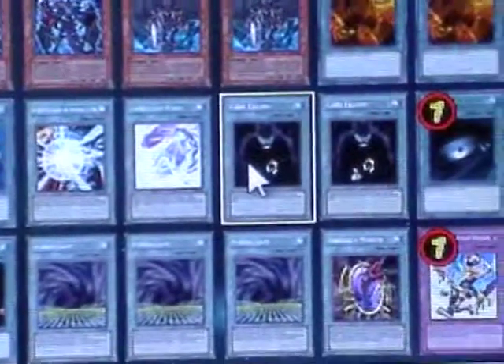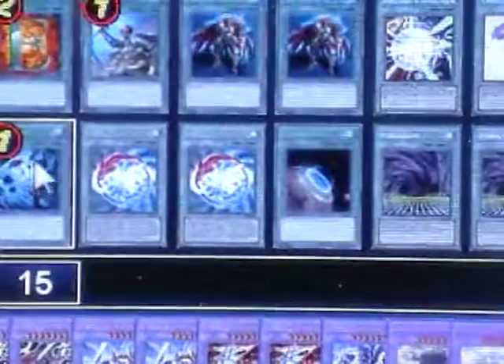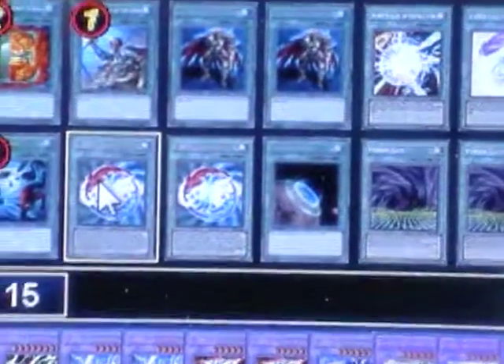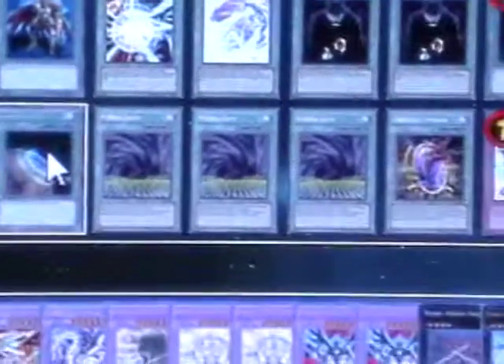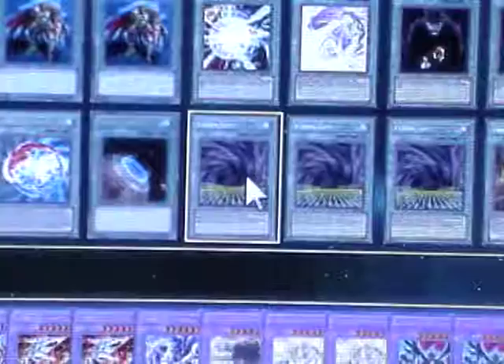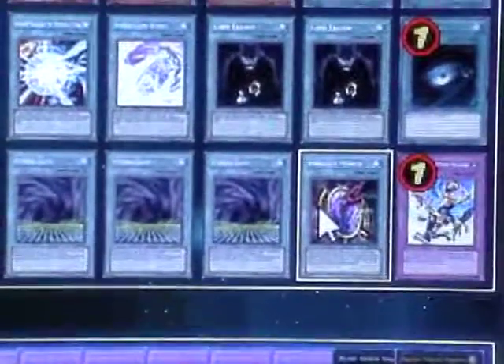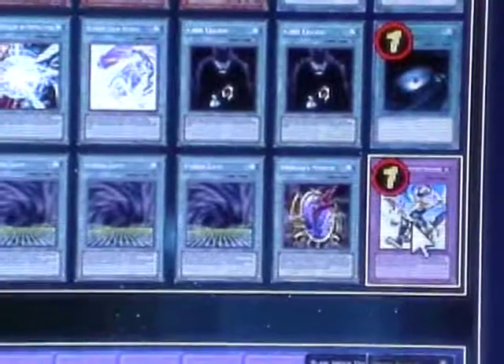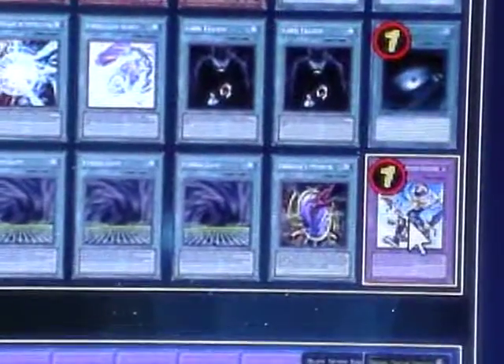2 Card Trader, 1 Dark Hole, 1 Monster Reborn, 1 Heavy Storm, 2 Parallel World Fusion, 1 Terraforming, 3 Fusion Gate, 1 Dragon's Mirror, and 1 Return from the Different Dimension.